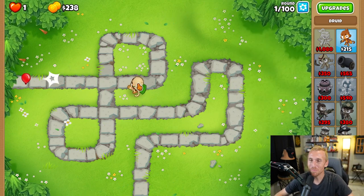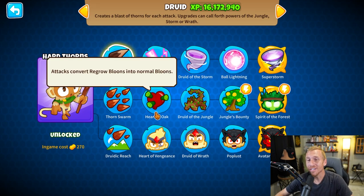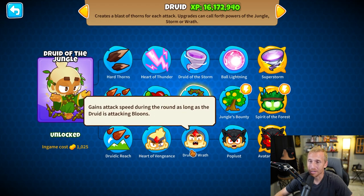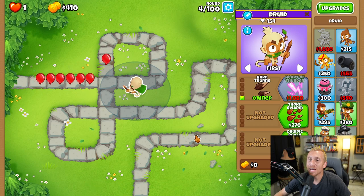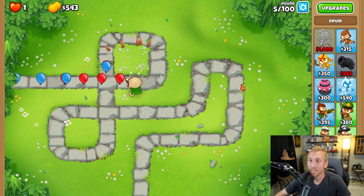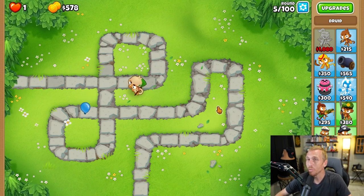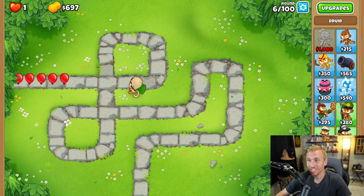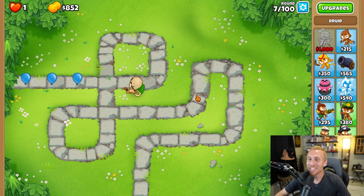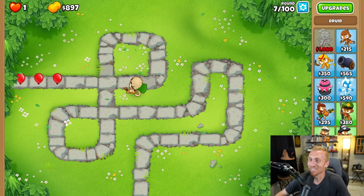There are a couple of rules we have to follow. Although this Druid does have a cape, this one does not — it's some kind of overcoat long-armed thingy. The bottom path has a cape, so we cannot upgrade to any path that does not have a cape. We also cannot place any monkey that doesn't have a cape, meaning if a third or fourth tier has a cape but the first does not, we can't place it until we have enough to do so. This is going to be extremely difficult, but I think we can do this.